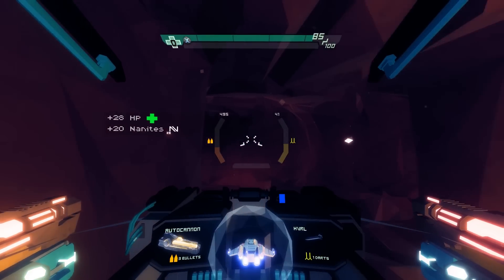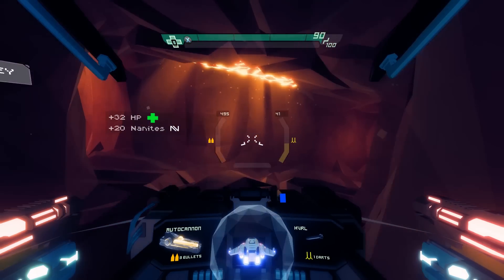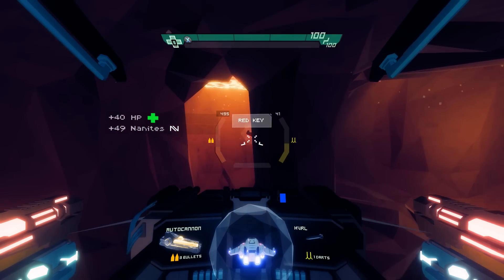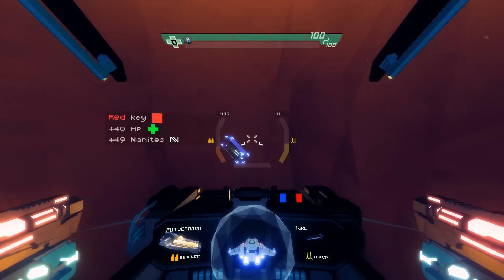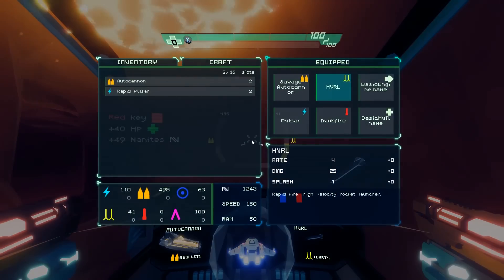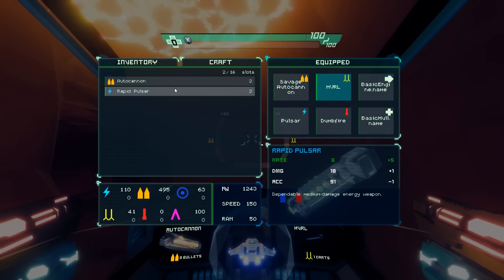It's all procedurally generated. It looks really slick. Planetoid — that just means like a small planet, right? Yeah, but in the fiction you're underground and inside this planet, and gravity is all messed up. So you can have lava on the ceiling or the wall or the floor of a given level. Up is down, down is up. It's very disorienting.